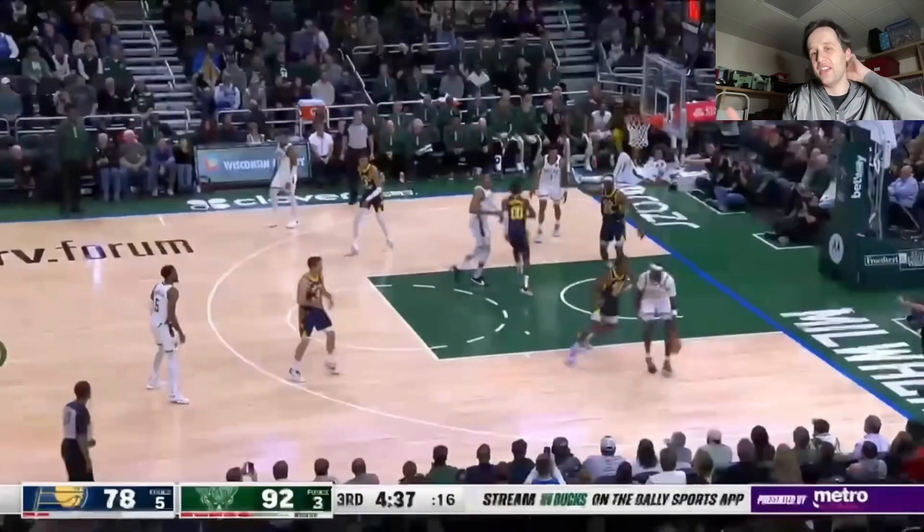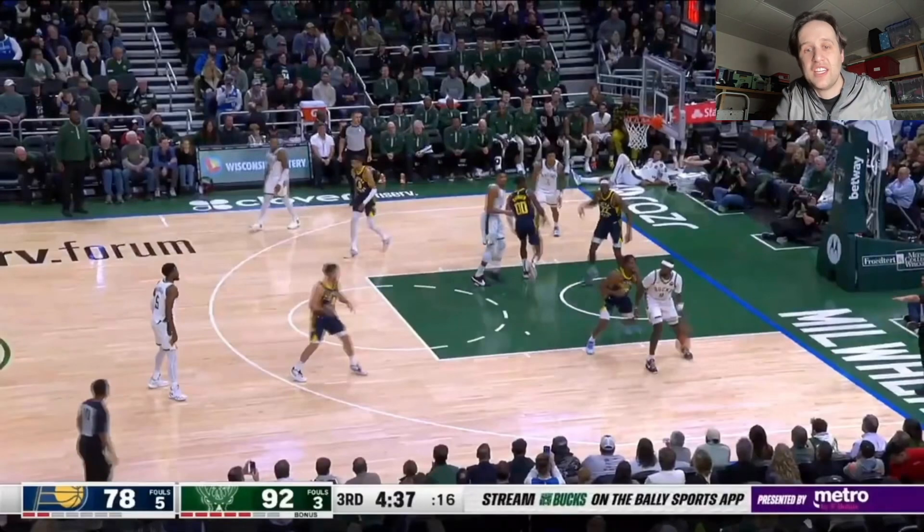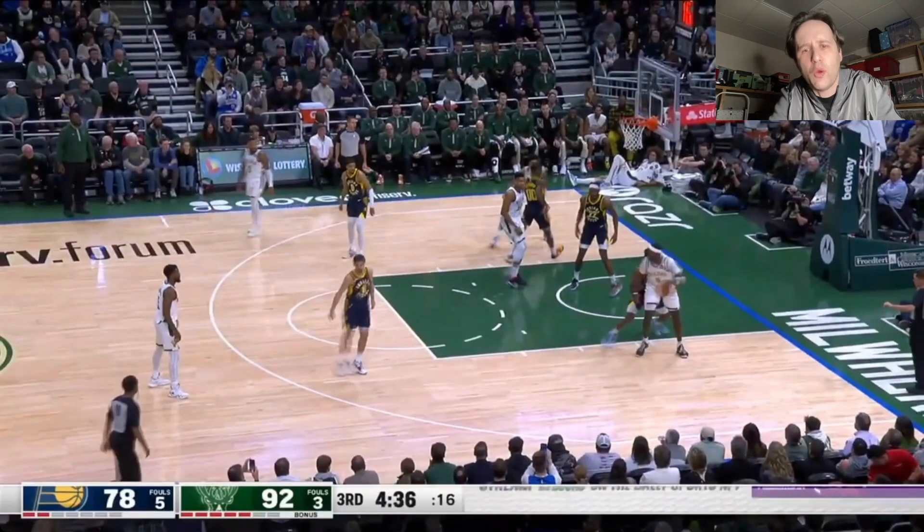Aaron Nesmith is off balance and letting Bobby Portis get to the block. Is TJ McConnell really just going to stand and watch this? Like, TJ, just go double right now. Get the dribble picked up. Tyrese Halliburton's going to immediately rotate over — there's not going to be a catch-and-shoot three. As soon as McConnell gets down there and that dribble gets picked up, everybody else rotates from there. You're good. We're just going to watch this.